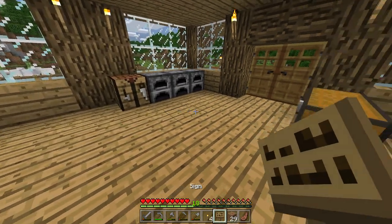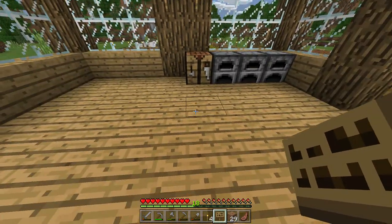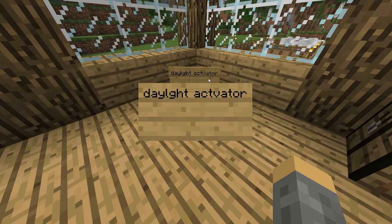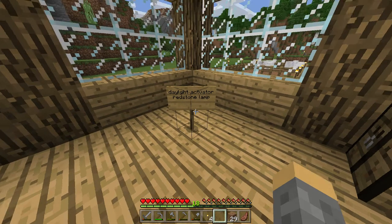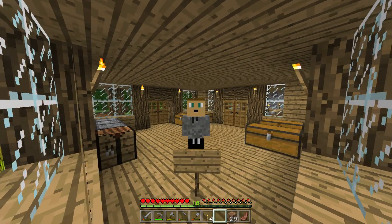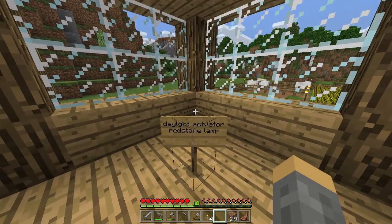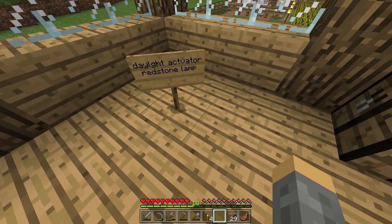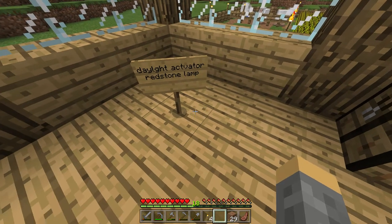I think I'm gonna end the episode here because I don't want to do everything in one episode. What I'm gonna do is put down a sign. What was it called — a daylight activator? A redstone lamp, I believe. I'll put the sign down and I'll end episodes like this so right after I finish recording I'll look at it. When the next episode starts we'll always be looking at our sign so we never forget what we were doing.